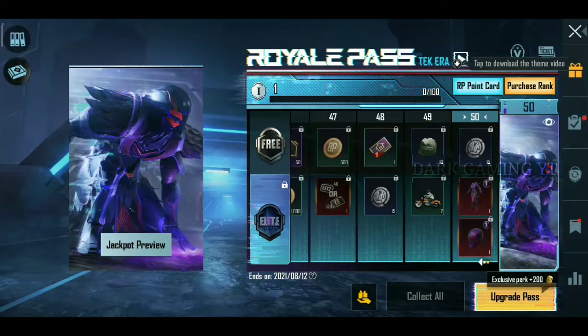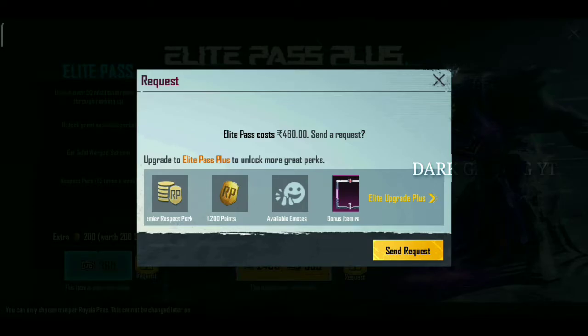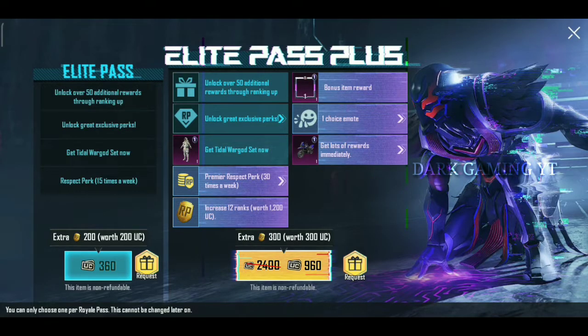Finally, if we purchase an Elite Pass, we can purchase an Elite Pass. We have a L.I. Pass — L.I. Pass plus we have a L.I. Pass. We have a profit.